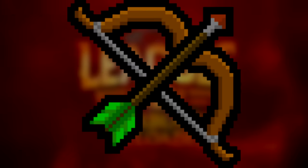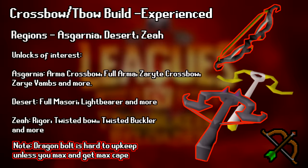Now we're going to cover the range builds. The most powerful range build is going to be Asgarnia, Desert, and Zeah. This build is for more experienced players. Asgarnia lets you unlock the Armadyl Crossbow, and if you're willing to go a bit further, you can grind next for the Zaryte Crossbow. The crossbows in this league are as fast as a normal game blowpipe, which is 2 ticks, with the Range Relic, meaning it is super powerful.